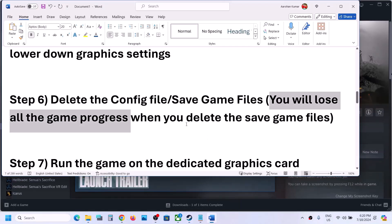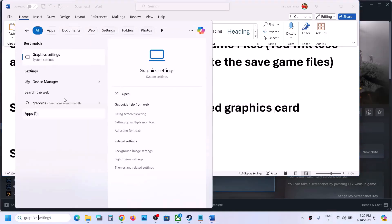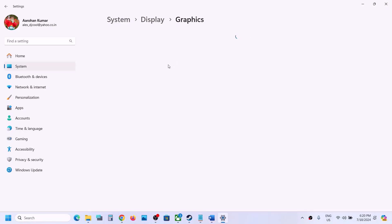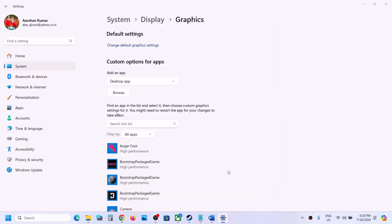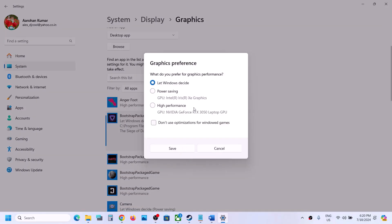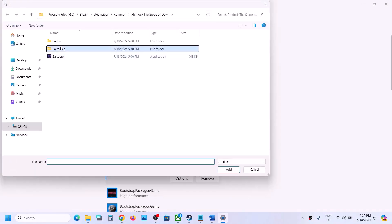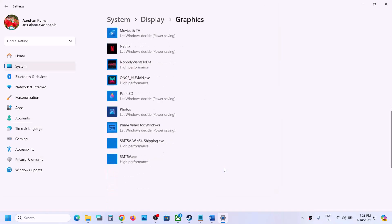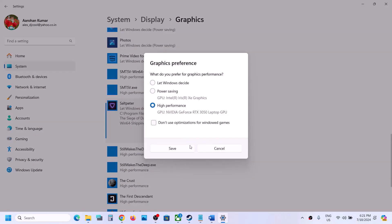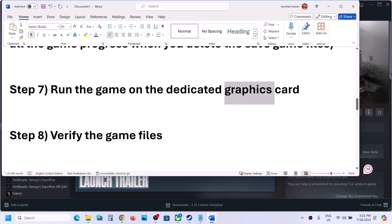The next step is to run the game on the dedicated graphics card. Type 'Graphics Settings' in the Windows search box, click on Graphics Settings, then click Browse. Go to the game installation folder, open the game folder, select the game EXE, click Add. Once added, click Options and select High Performance, then click Save. Again click Browse, open SaltPeter, Binaries, Win64, select that EXE, click Add, click Options, select High Performance, click Save. Launch the game and check.